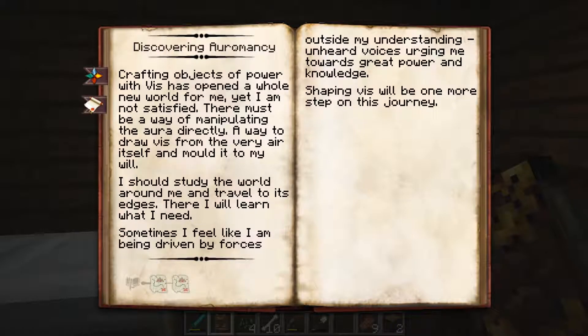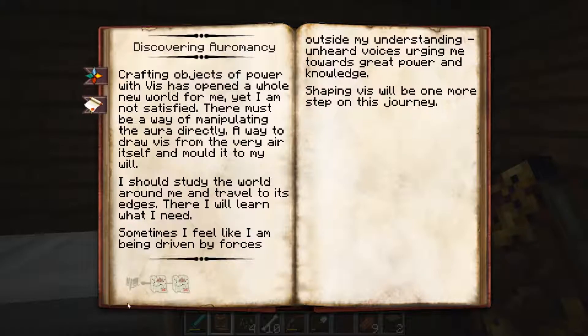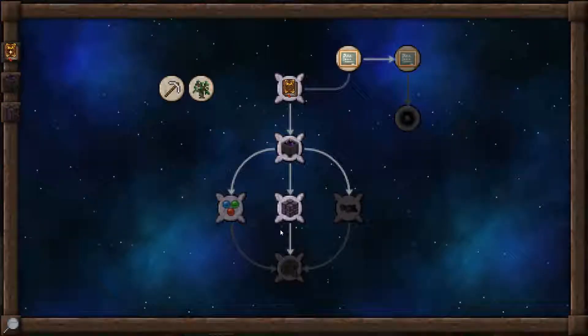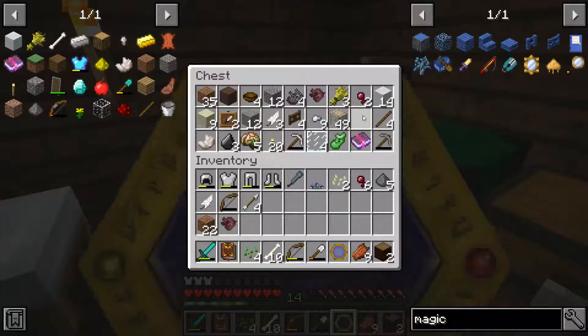Discovering aromancy — crafting objects of power — this has opened a whole new world for me, yet I am not satisfied. There must be a way of manipulating the aura directly, a way to draw this from the very air itself and mold it to my will. Visit the lowest depths of the world, visit the highest peaks you can find. Interesting — I guess I'm going on a journey to the lowest and highest areas of the map.